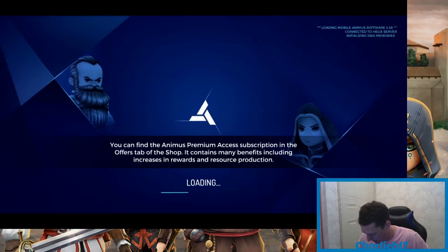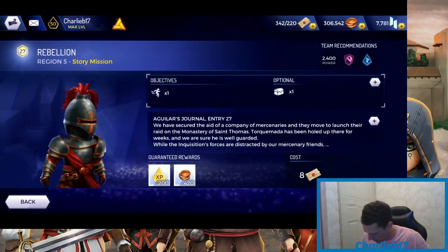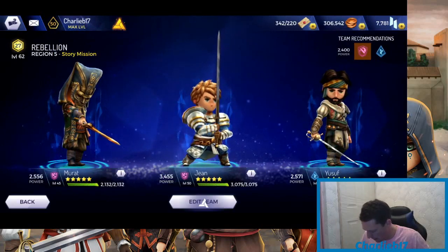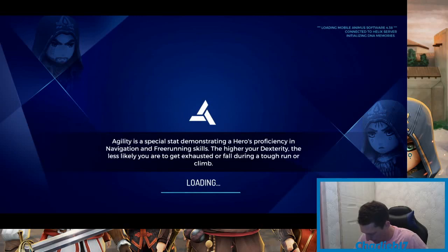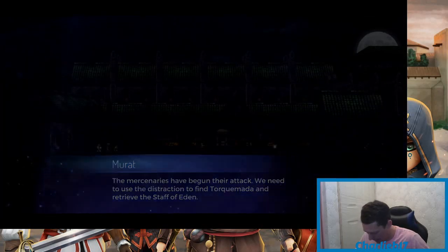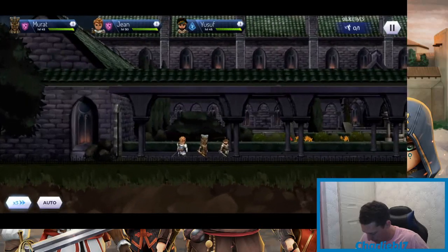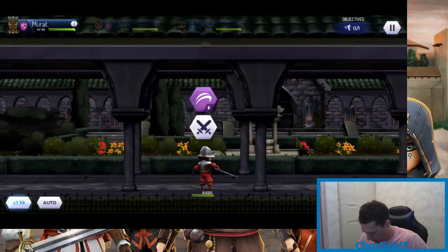I've tested this a little bit earlier, so I know what mission I'm going to take him into — number 27. I've just got Genie to fill up the team. We're obviously going to purely show off Murat and his abilities, so let's get into this.